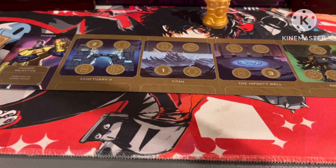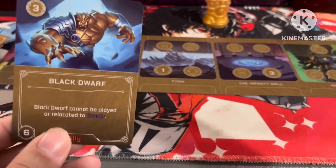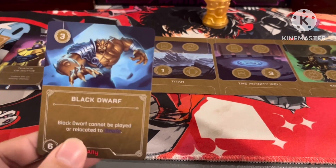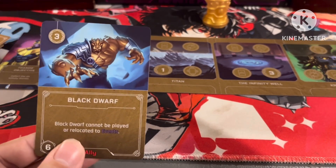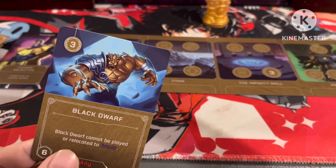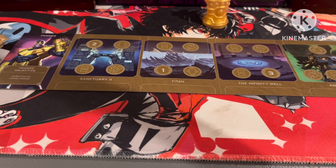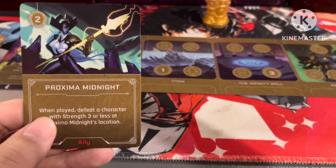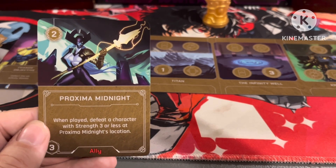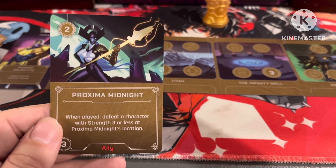Then we get one copy of Black Dwarf, the most powerful creature ally Thanos has — six strength and three cost power. Black Dwarf cannot be played or relocated to events, so he's basically used against heroes on your board or sent to defeat heroes in the other villain's realm to get Infinity Stones. He cannot be used for events, which kind of sucks. Then we get one copy of Proxima Midnight, really cool artwork. When played, defeat a character with strength three or less at Proxima Midnight's location.